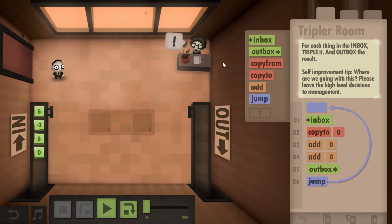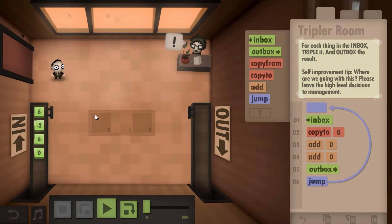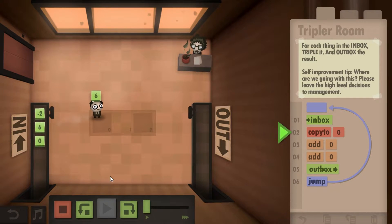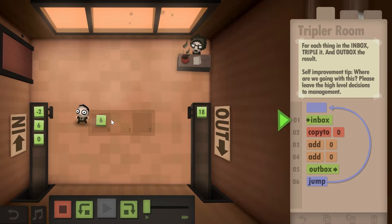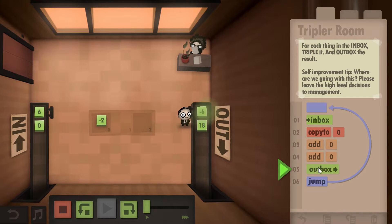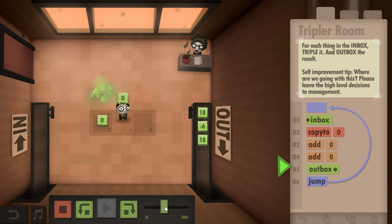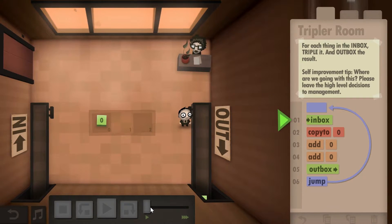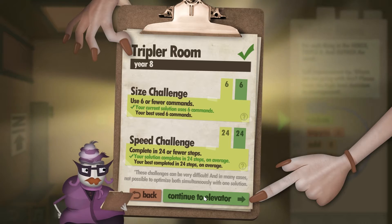The game asks you to take the first thing, triple it, and then put the rest in the outbox. For this level you have to figure out what tripling means — it means you take something and add it up three times. So we take the six, put it down, add it to itself, then add it again, and then it goes into the outbox. The solution is: inbox, copy to zero, add zero, add zero, outbox, and jump. This gives you both the size challenge and the speed challenge.